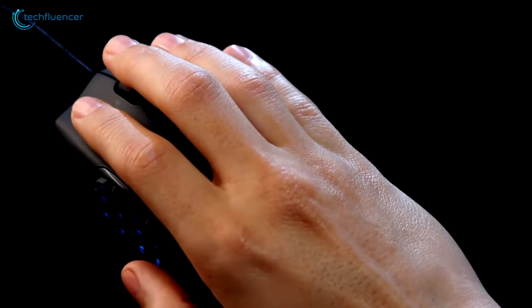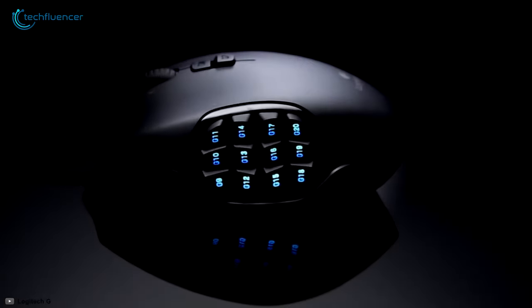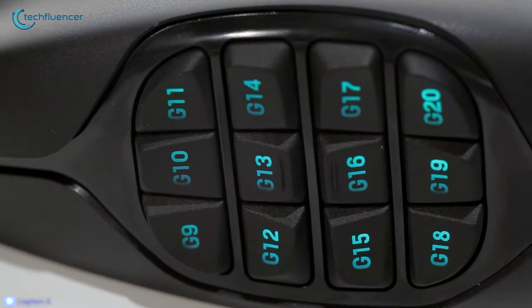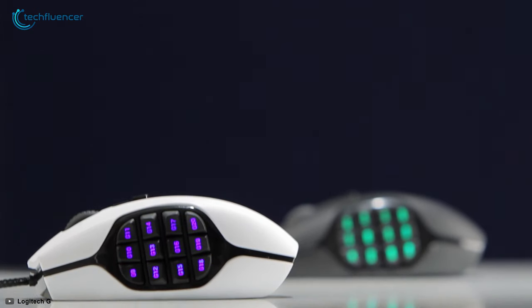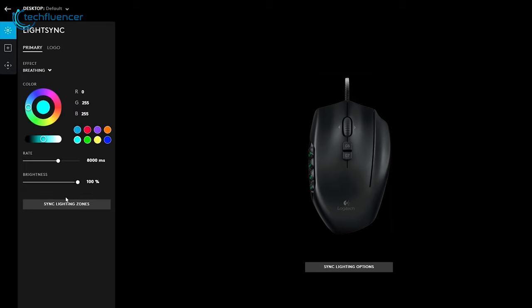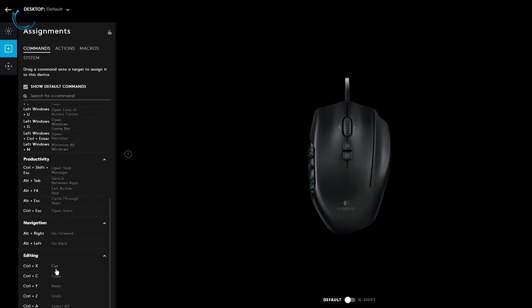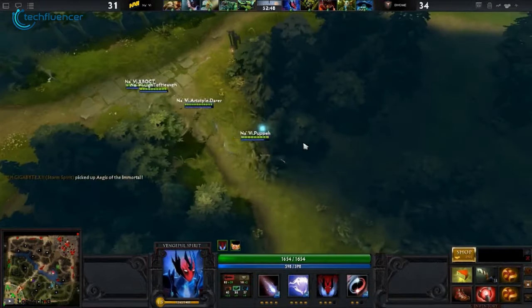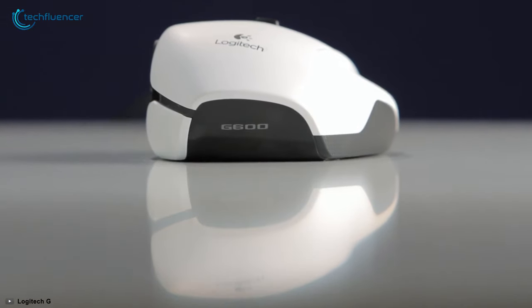Due to its design and ergonomic side panel, the mouse looks visually appealing. On top of that, the side panel features an RGB lit zone which enhances the overall visual quality of the mouse. To customize this mouse, all you need to do is install the Logitech G Hub software and tweak each key as you please. Judging by performance and grip comfort, the Logitech G600 has promising potential for MMO gaming that offers greater value for the price you pay.